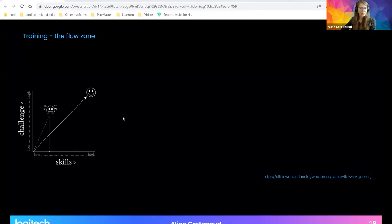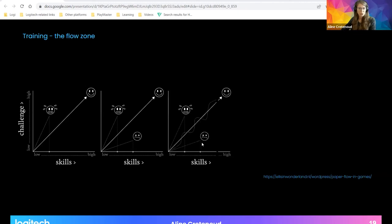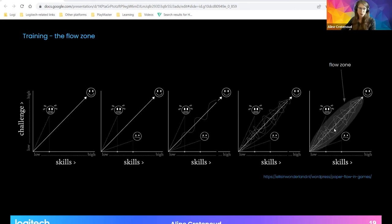Our goal is to propose efficient training that remains entertaining and fun for every player. We show skill level on the x-axis and training exercise difficulty on the y-axis. If an exercise is too difficult relative to a player's level, the player may feel overwhelmed or stressed. If it is too easy, the player will get bored. In both cases, training fails to make the player improve. The flow zone — our target — lies between these two extremes, and by oscillating within this zone we achieve good training accuracy while keeping the player engaged.